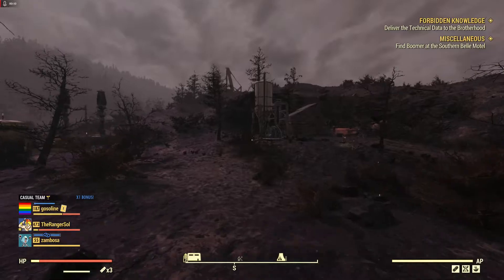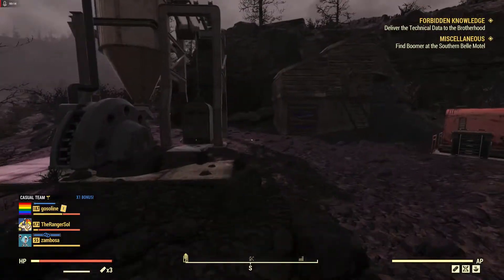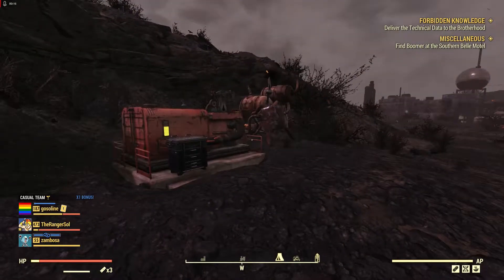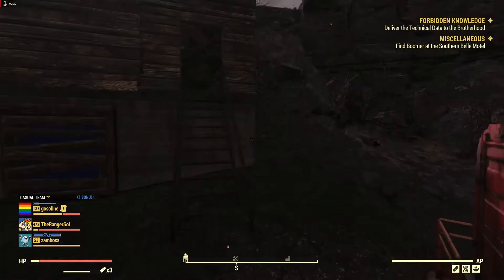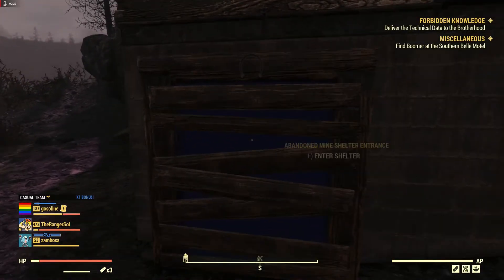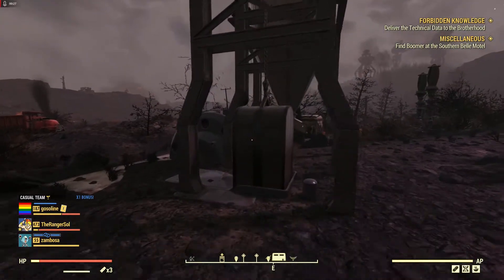Hello everybody and welcome to a Fallout 76 video. Today we're going to be bringing you a new atomic shop item. I set up a quick little camp here just to demonstrate it, and this is a new type of shelter which is the abandoned mine shaft.